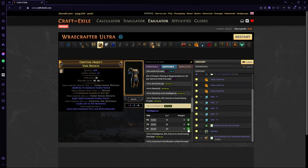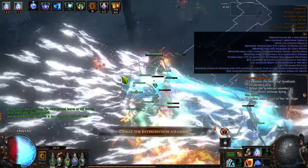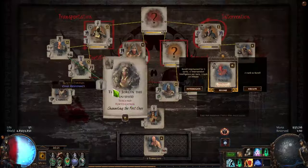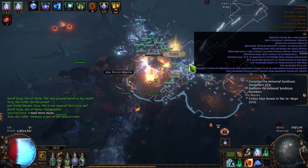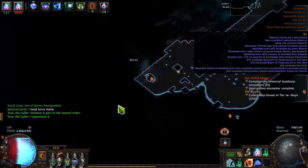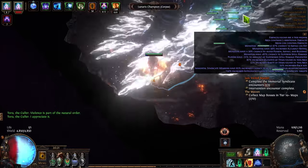If you did everything correctly you now have a very good ES chest piece. That's how you craft it — I hope it was as clear as possible. This build has been a lot of fun and I hope you enjoy it as much as I have. I'll leave a POB in the description for anyone who wants to push the build further, and if you haven't already, please consider liking and subscribing as it helps the channel a lot. Thanks for watching.